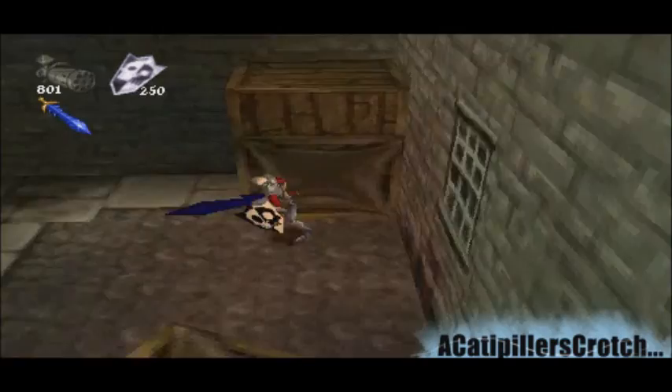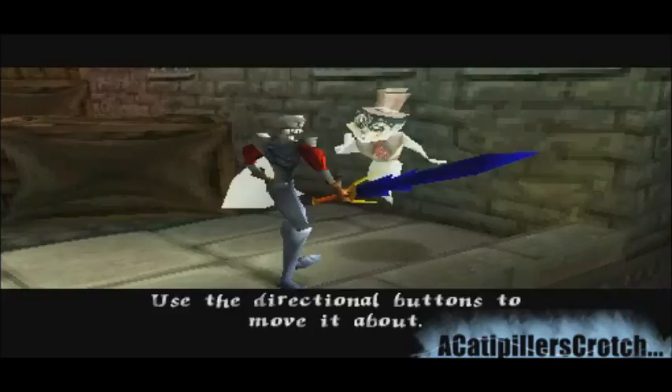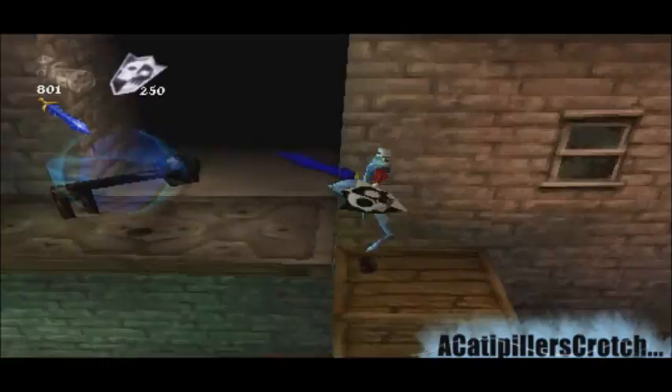So we're in a room full of boxes. Certain objects can be pushed or pulled — stand close and hold action to lock on, use the directional buttons to move. Okay, I'm gonna try that. Oh I see, I see — this game is real tricky, it's got like loads of puzzles and stuff.